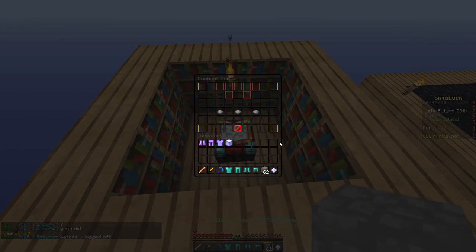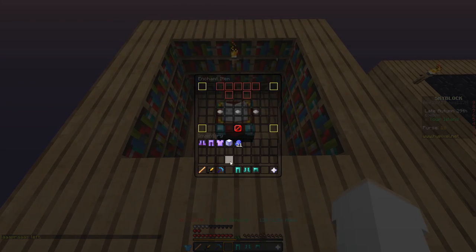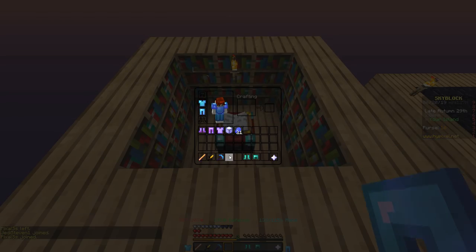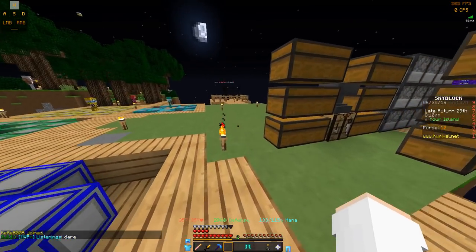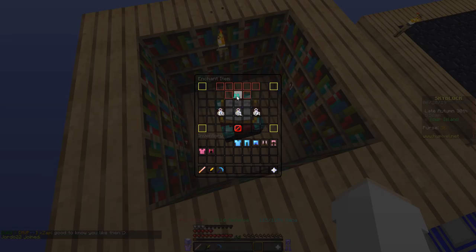So now if we try enchanting this — Growth 5. There we go, I got it. Alright, and we got thorns as well. So we're back up to level 66 here, going to try to get Growth 5 on my pants. There we go, I got thorns again. I'm thinking that whenever you get Growth, it gives you thorns now — it used to be that it gave you Protection 5, but I think now it just gives you Thorns 3. Okay, that's the helmet enchanted. And last piece — come on, give me that Growth. There we go, and it has thorns as well.